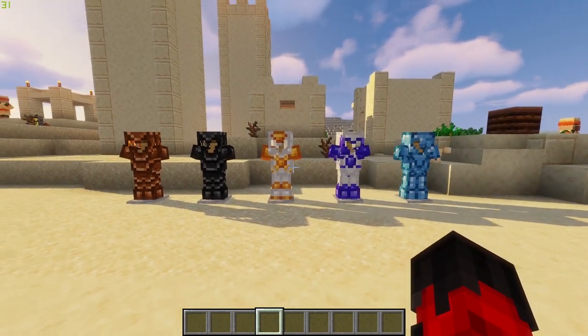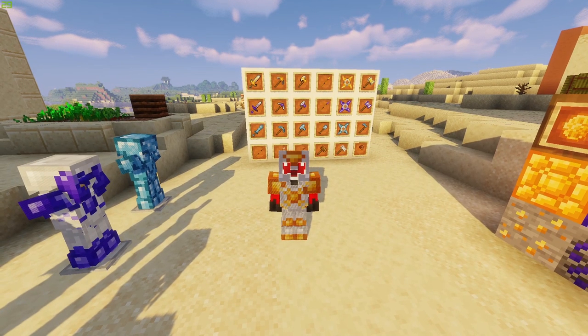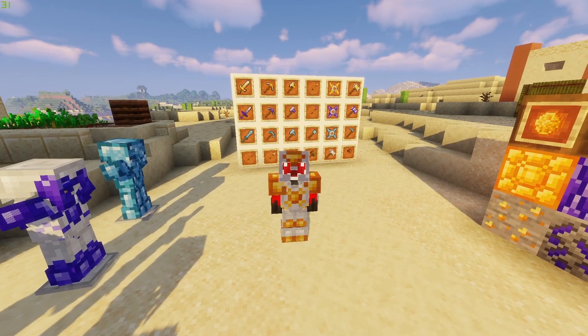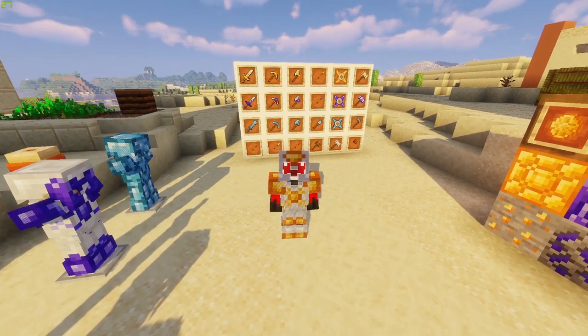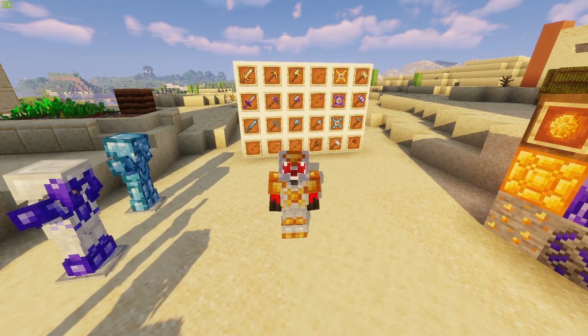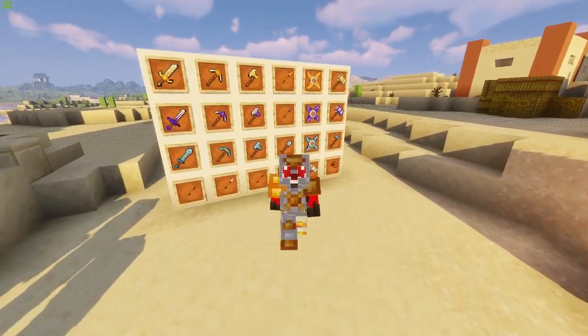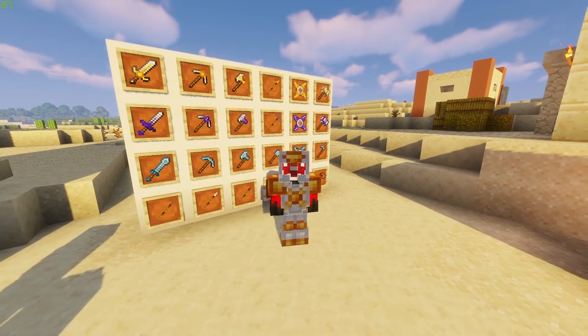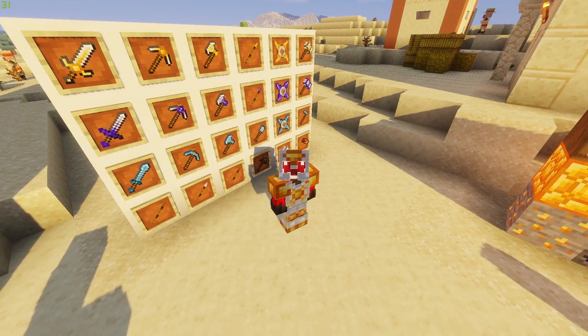Let's start with the armors. First up we have the brimstone armor. This armor is a bit weaker than diamond but gives you a healing aura that will heal you and players within a 10-block radius around 1 HP per 10 seconds — in sunlight only. Tools also restore durability in the sunlight. All the tools for brimstone are in the top row.